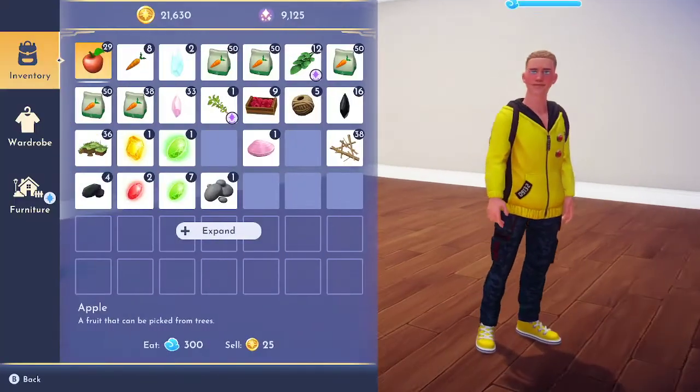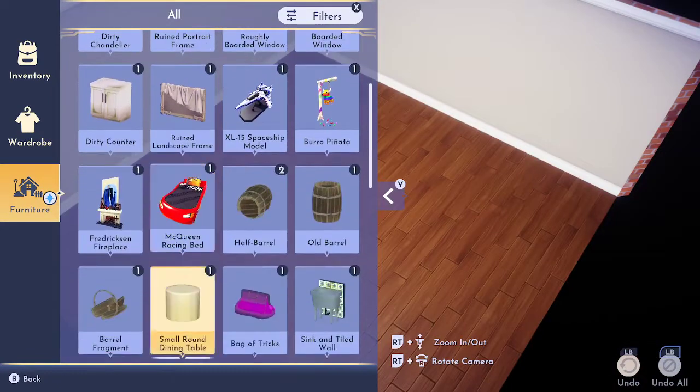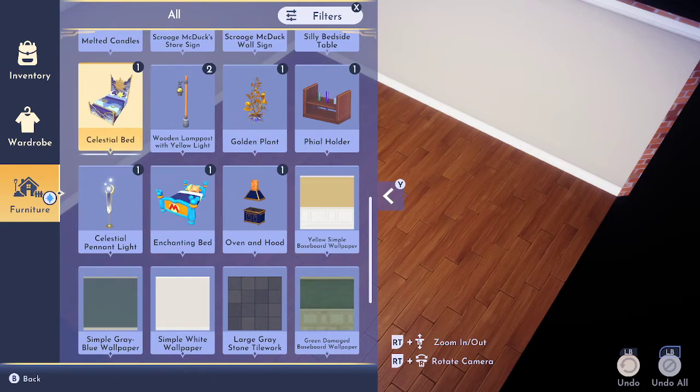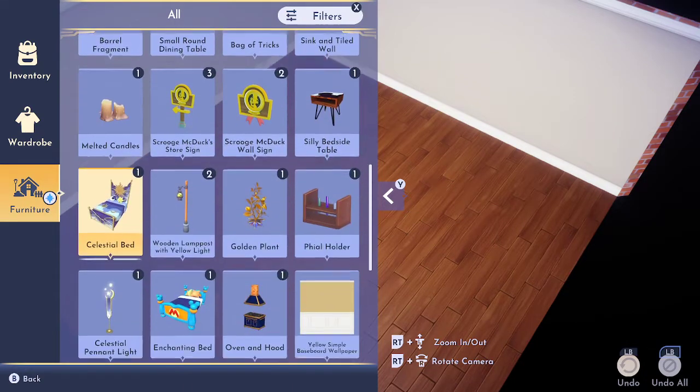Welcome back to another video. Today I'm going to be furnishing my bedroom in Disney Dreamlight Valley. I can have a Mickey Mouse bed, a celestial bed, or a Lightning McQueen racing bed.